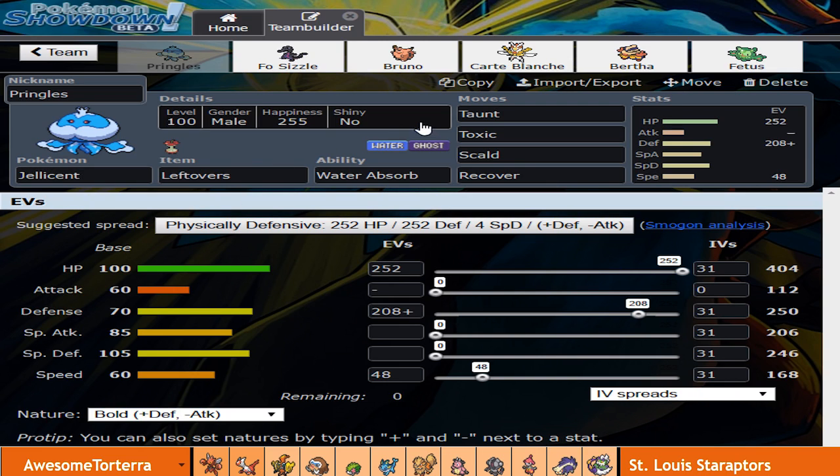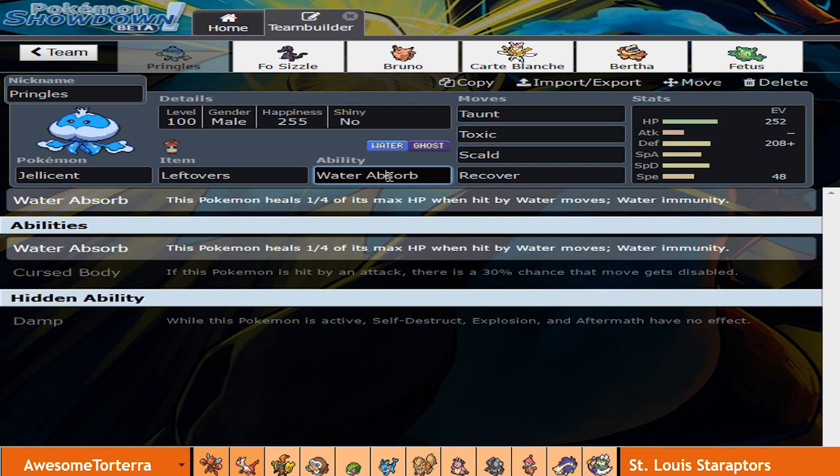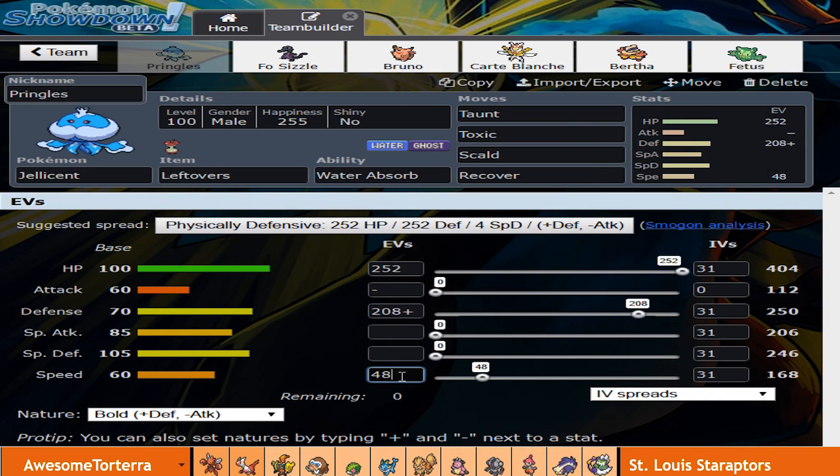We've got the Jellicent as our first mon here with Taunt, Toxic, Scald, and Recover, rocking Water Absorb for the first time. Usually I rock Cursed Body, but because I have Salazzle here and he does have that Vaporeon with Scald, I think Water Absorb could definitely come in handy. I EV'd Jellicent to outspeed the Vaporeon if he has no speed investment or like four EVs in speed with a Bold nature. Pretty standard max HP and the rest into defense — pretty bulky set.